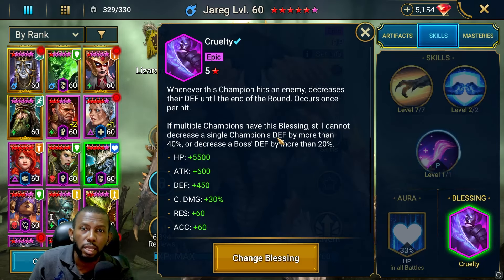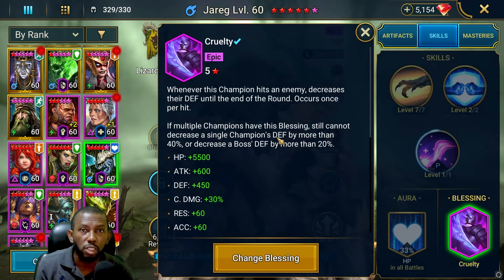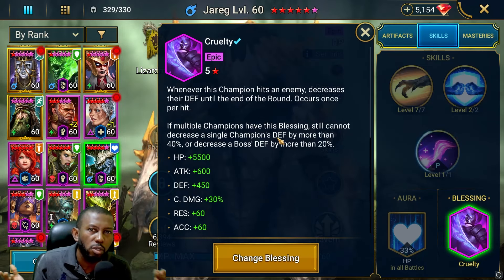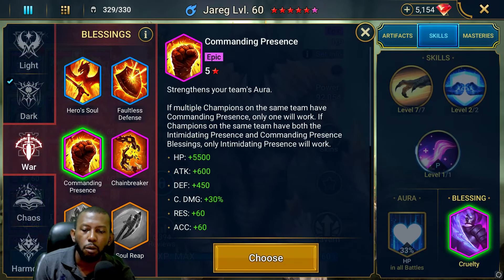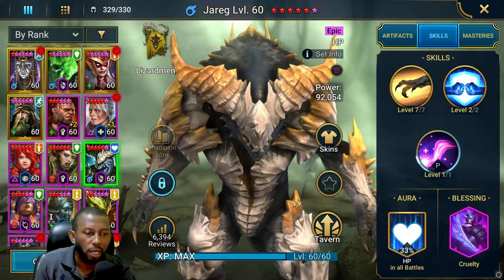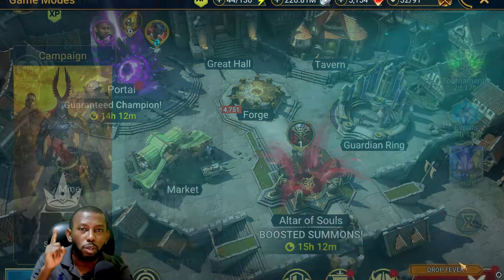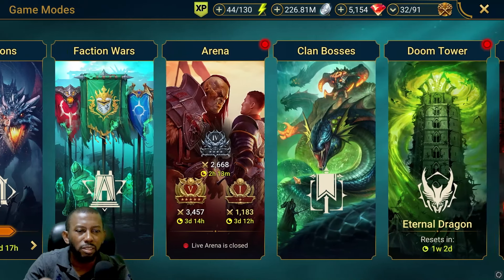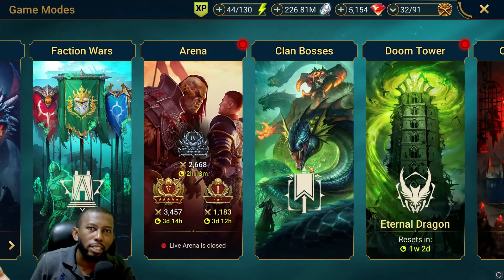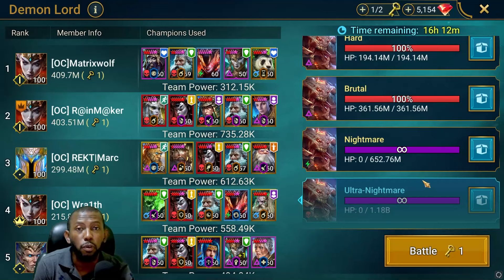Cruelty is the blessing you normally use in clan boss and dungeons content. But if somebody else in your team already has Cruelty, Jareg doesn't also need it — go toward a different blessing like Commanding Presence instead. Now it's time to test Jareg in the content that every early game player uses him for. Not faction wars, not dragon — I'm talking about clan boss. That's the test I'll be doing right here to showcase what this champion can really do for a team.